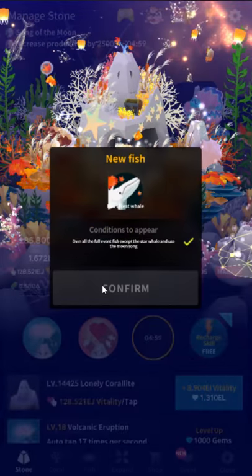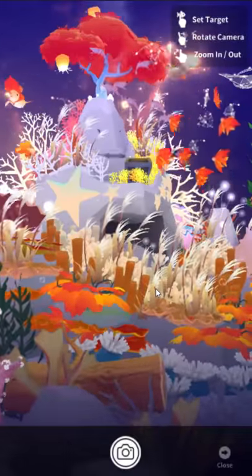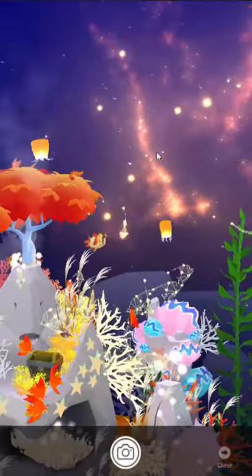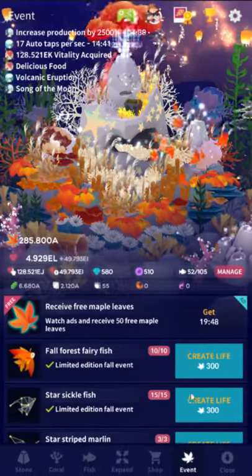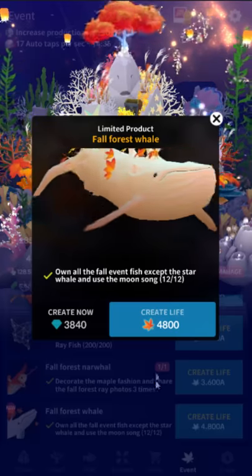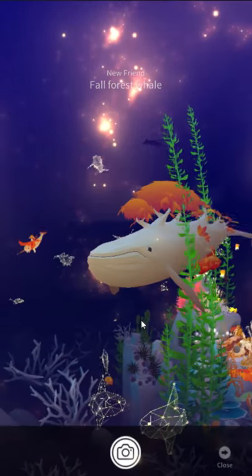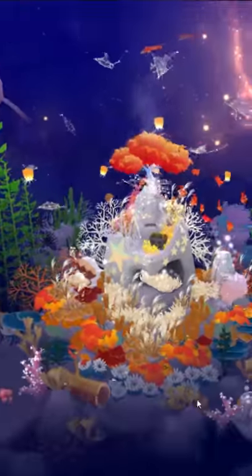Now we unlock the forest whale — yeah, the themes for this event are really pretty. There's this nebula in the background and all these constellation fish. I don't know what it is with fall and constellations. I haven't been much of a star watcher — I live in a medium-sized city and we get enough light pollution to not really see stars super well. I really like this forest whale; this is in my opinion what the spring whale should have been like — an island with stuff growing on it.